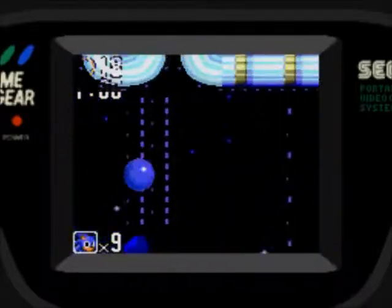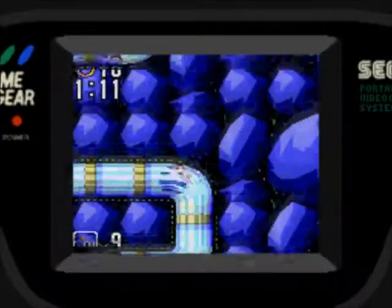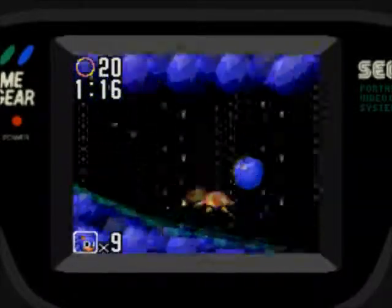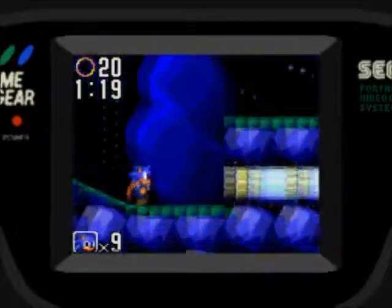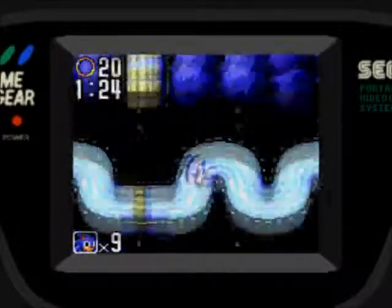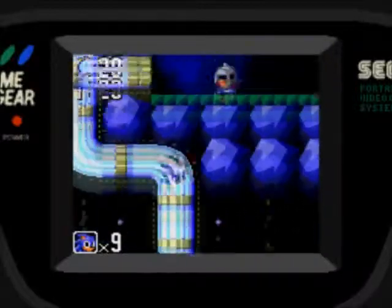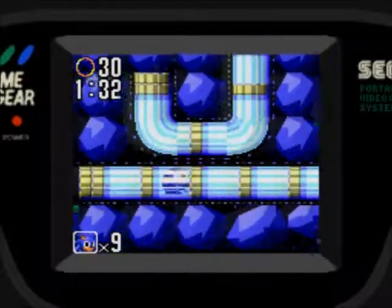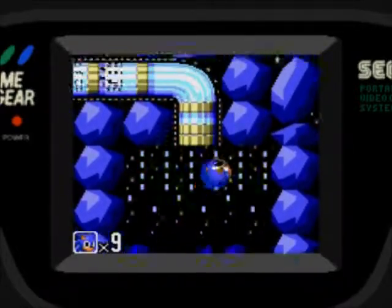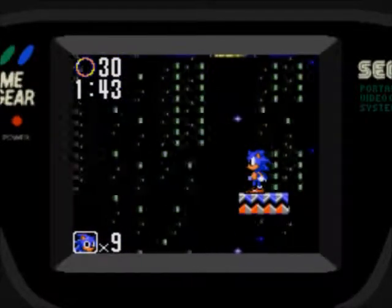Oh boy — I can't believe it took me that long to get my mind to rattle on about it. This is just as difficult in Scrambled Egg Zone because of stuff like this: once you hit down this platform, immediately go here and you'll actually find yourself at the exit or close to it. I didn't even mean to take that route — look at that.